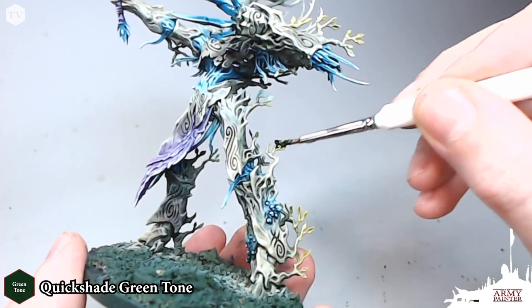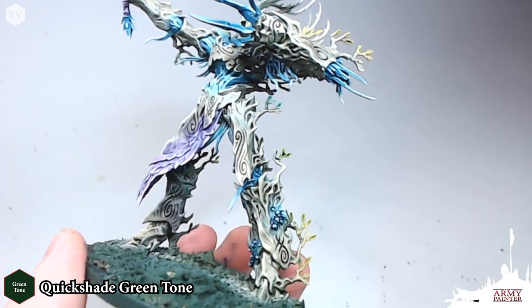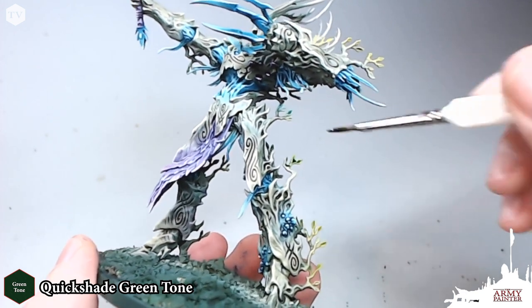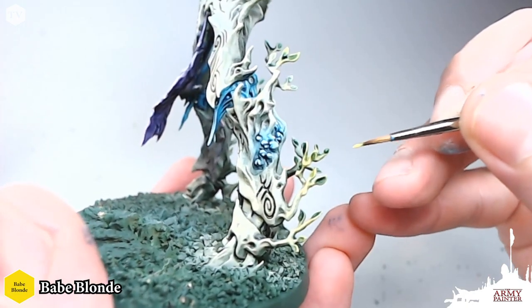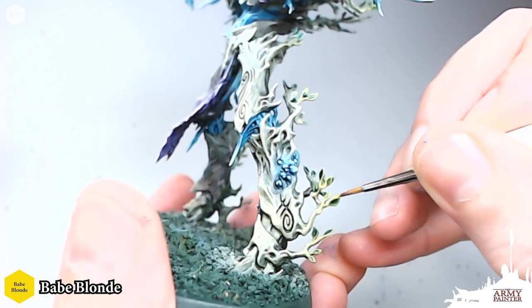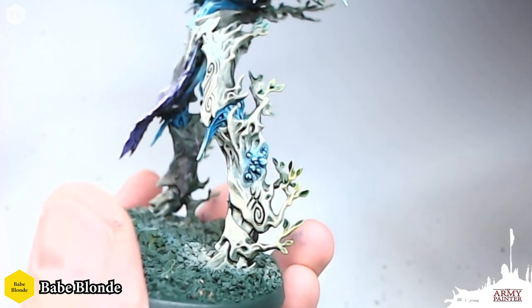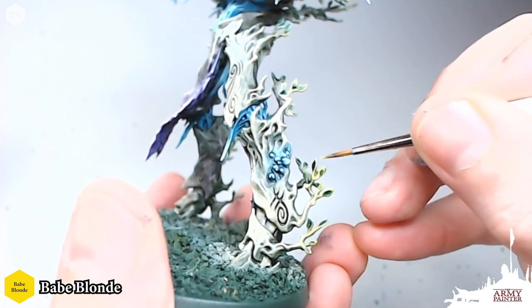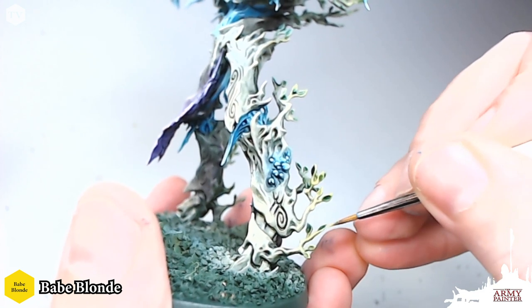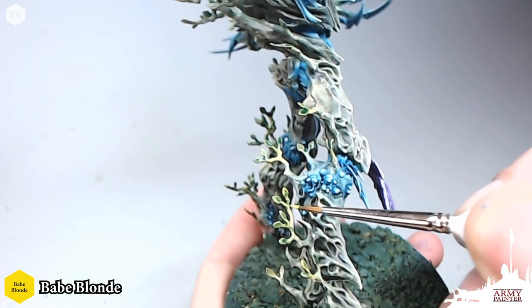Once you've completed all of the turquoise and blue highlights on the model, we're going to move on to Quick Shade Green Tone. We're just going to apply this very quickly and simply to all of the leaves that we previously airbrushed in Babe Blonde. Then once that wash is dried, we're going to take Babe Blonde and just pick out the highlights, letting that green settle into the center and recesses of these leaves. You can add an extra highlight by mixing in a little white or using Arid Earth, but I'm fine with just this bright yellow that Babe Blonde gives you.